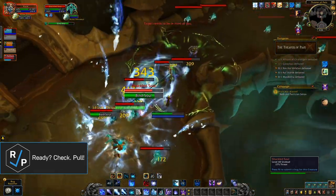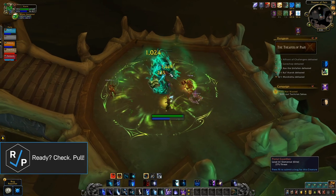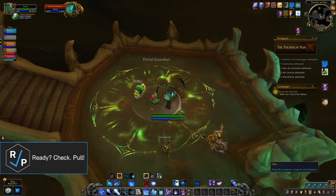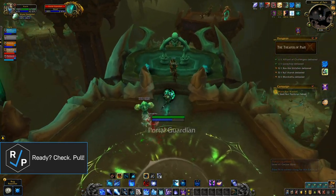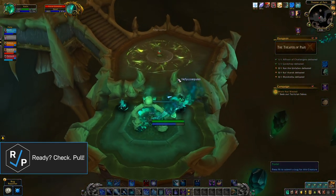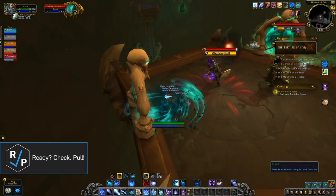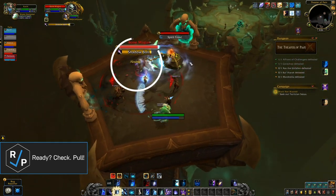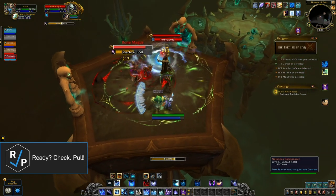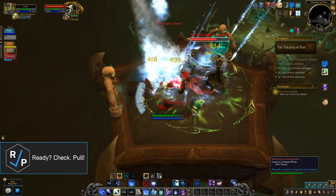Interrupts and AoE CCs help a lot with Shackled Soul mobs. When you get to the green portals, you have to kill a portal guardian and then pick up the swirly green orb it drops when it dies. You then take it to one of the orb holders in front of the portal, putting it in the one on the left or the right corresponding to whether you want to go left or right with the portal. You can figure out the direction by looking ahead to locate the next portal. Bone Magus: CC the Bone Spear cast or dodge the spear that gets launched forward — it'll probably knock you off the platform to your death.